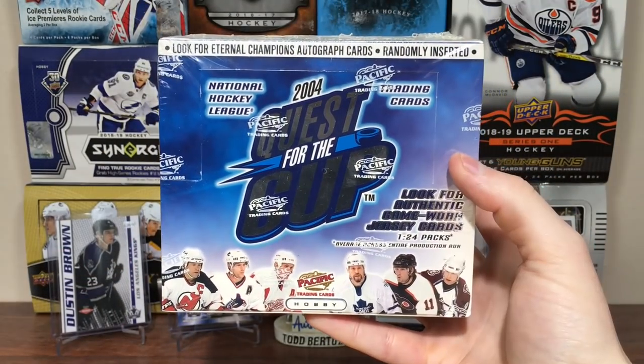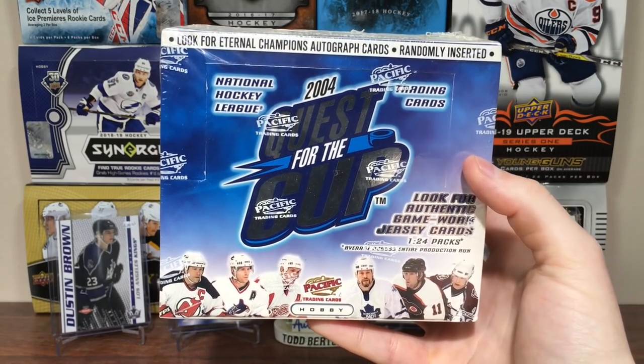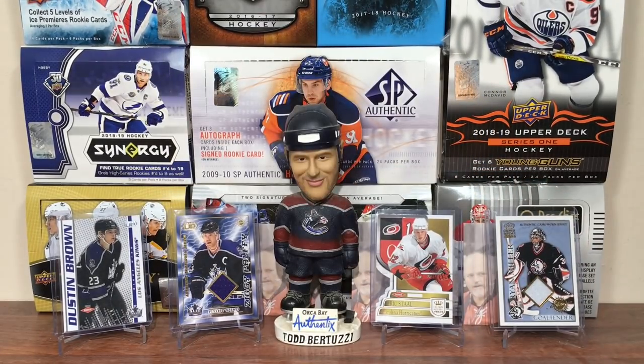In 0304, I suppose we're looking for a Patrice Bergeron or Marc-Andre Fleury rookie, as well as Eric Stahl. But yeah, 0304 Pacific Quest for the Cup — let's check it out. 24 packs.